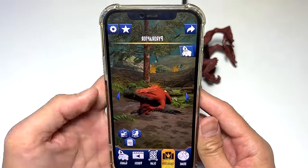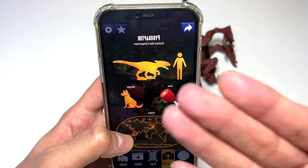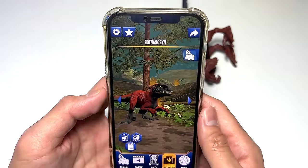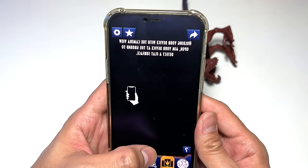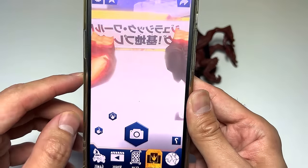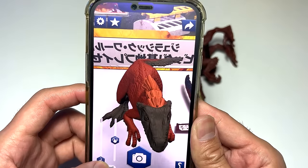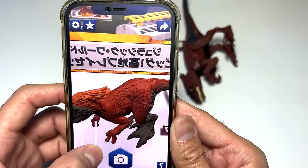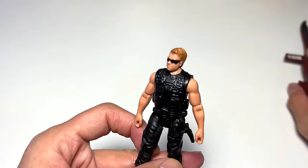So you basically have the Pyroreptor in your effects app now. Just a quick look at the effects — it's basically a very lightweight dinosaur. The AR feature — I know you guys have already seen this but let's just do a quick one. There you go — a really beautiful Pyroreptor.